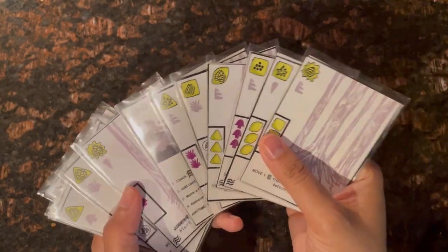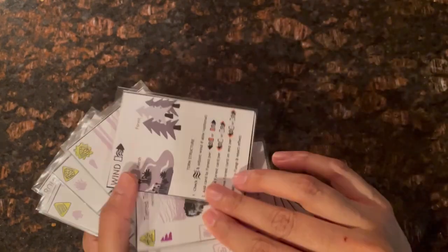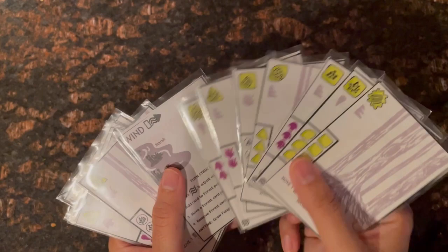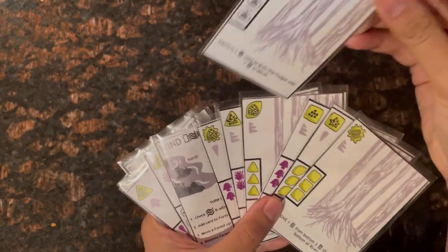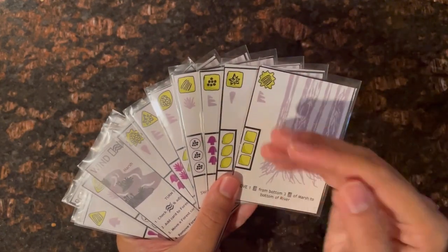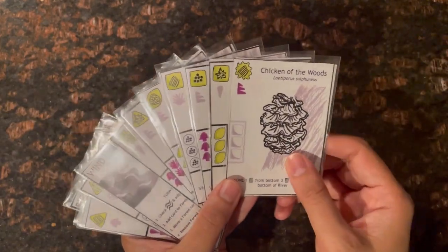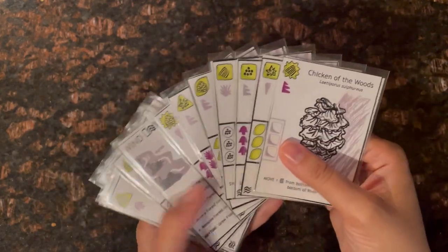For the next turn, I again check for a forecast symbol — I have one, so I'll change the wind direction again and add the top marsh card to the left side of the forest. For my move action I move a card one space, bringing together three cuboid-shaped spores, which meets the requirement to grow that fungus — I turn it over.